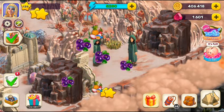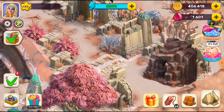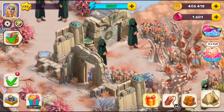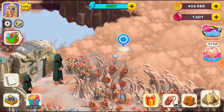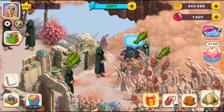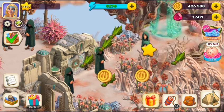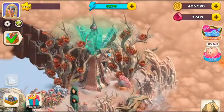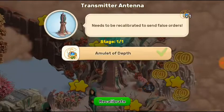We need to find the antenna. Make sure you click on these charts and let's go from here. Click on it — another antenna. Dispel him, click on that one, grab it.